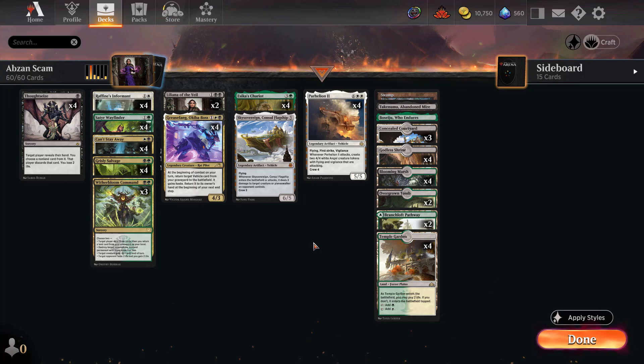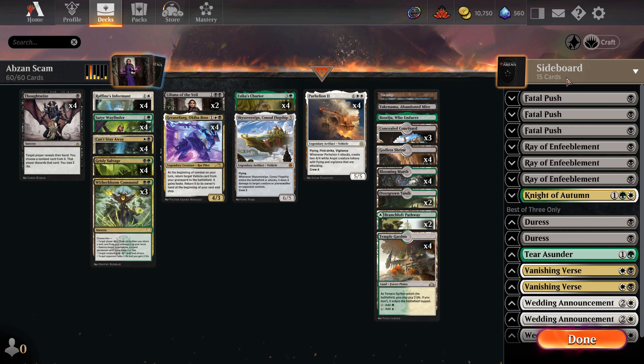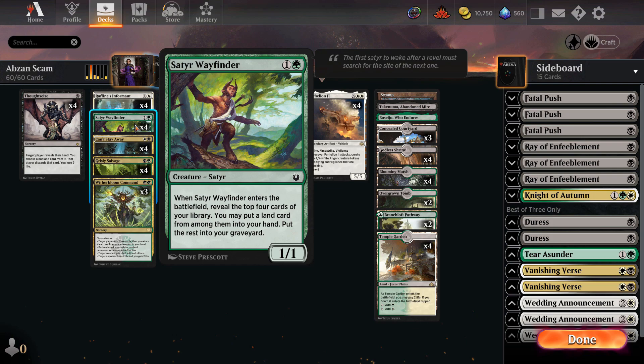Playing Abzan over Esper or Mardu is better because you get Sika's Chariot. Sika's Chariot is pretty awesome — it gums up the board, it's almost as devastating as Parhelion, and it makes three 2/2s easily. You can actually win a lot of fair games with this card. This deck matches up pretty well in the format; it's really beneficial to be able to play a mid-range game AND a combo kill on turn three.